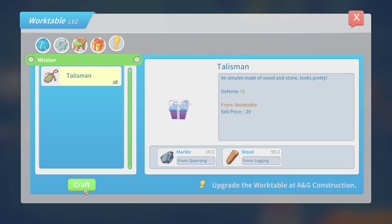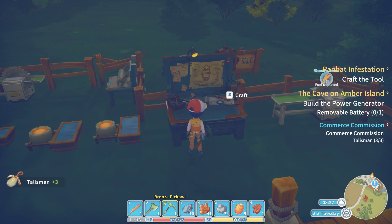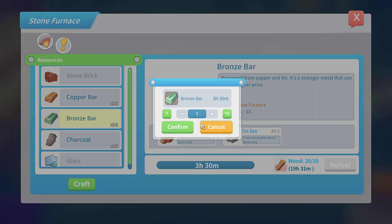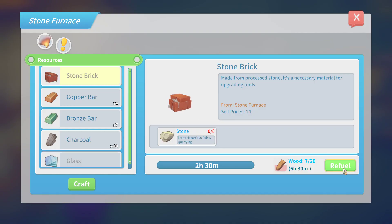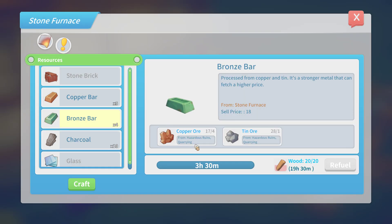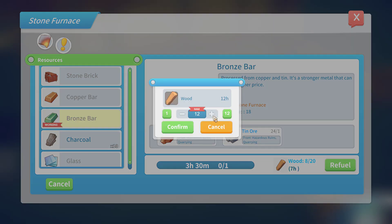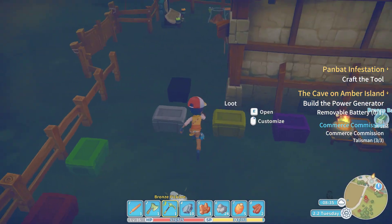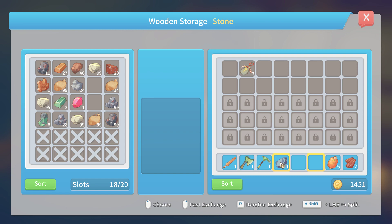Okay, let's do the talisman — two, three. And then we're gonna do the bronze bars here. We'll refuel this and then craft — we'll craft three here. Maybe that's what we'll do, just craft them in threes. There you go. Three again, and then literally just one in this one. There you go. And then we can get rid of the wood products, these products, and the marble.